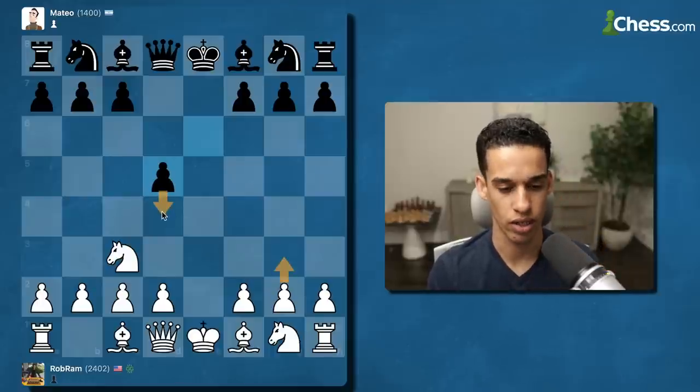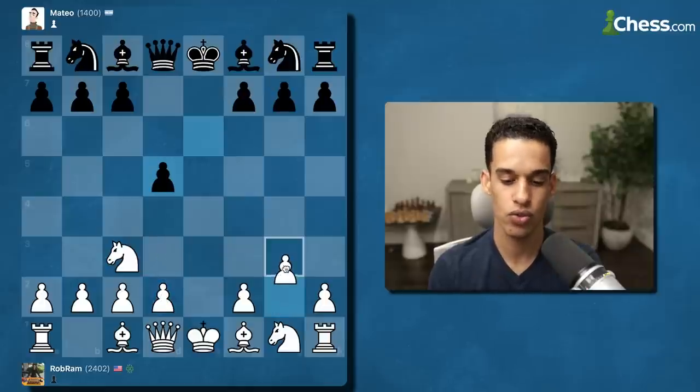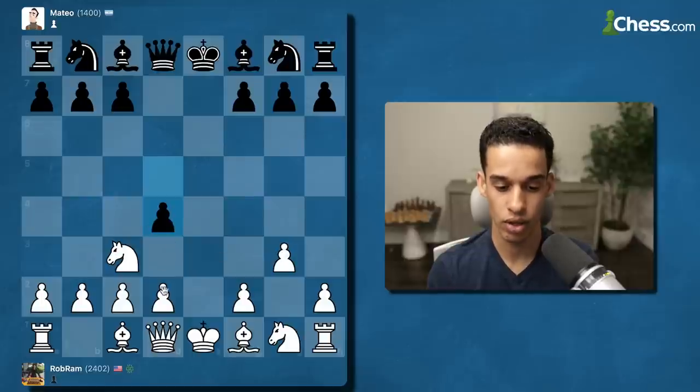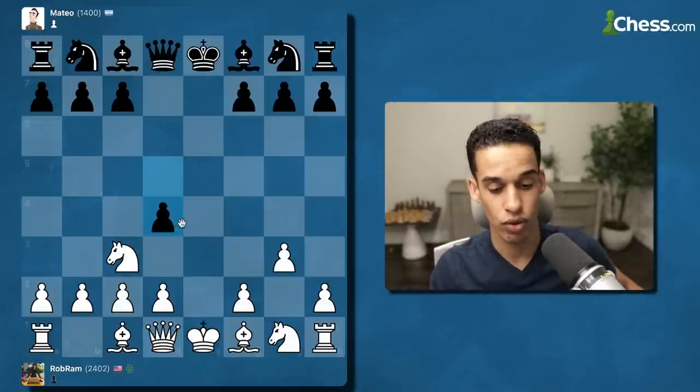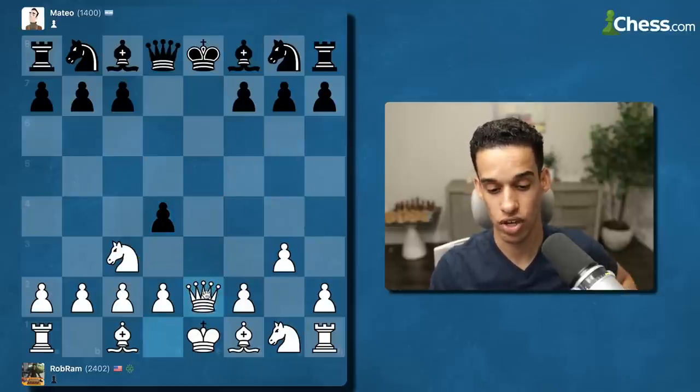You should be getting this move — if we just play g3. d4 could be pretty annoying so you might play d4 right here whenever you get this situation. Just to stay in my elements I'll play g3. d4 — you have to remember this move, you see, now you've got to memorize a little bit. Just know that if you go Ng4 right now, f5, and your knight is trapped — so we go with check first. This is something I know from before from playing the opening.